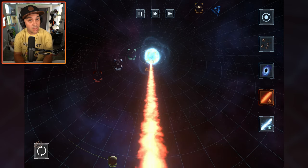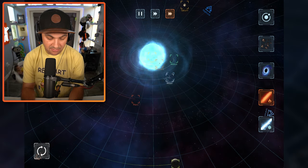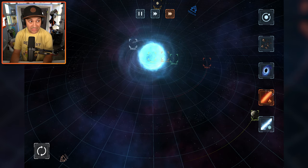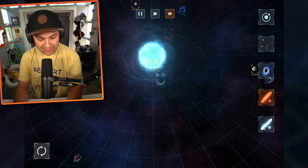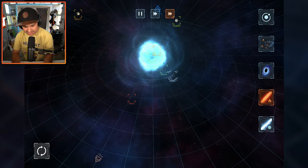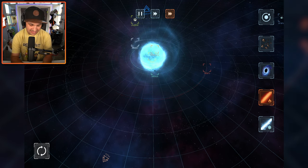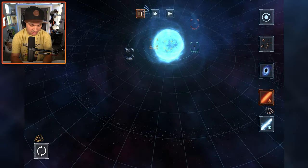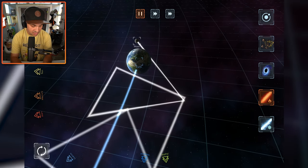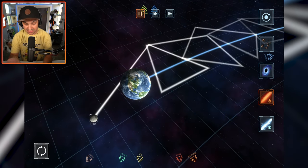Oh my gosh, it turns into a blue giant — this is the coolest thing, I love this so much. If you remember, you can keep shooting it with the giant laser and speed up time, but it doesn't actually blow up — it just becomes blue and really big. Despite turning the sun into what appears to be an extremely dangerous explosive device, the planets seem to be maintaining their orbit just fine.